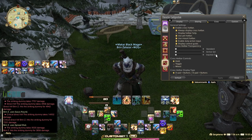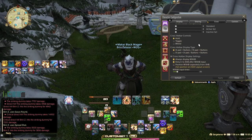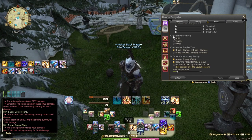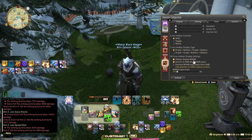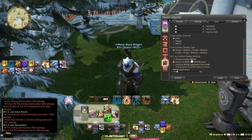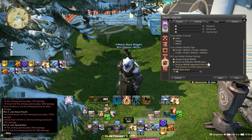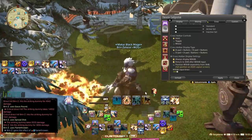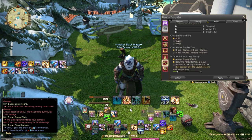Pet hotbars are on, use mount hotbar, enable duty action input, and display control guide are available. I'm in hold mode, but for accessibility you can use toggle or mix — just find what's most comfortable. You will lose access to the expanded cross hotbar in some modes. Holding left trigger then right trigger brings up hotbar 2 and hotbar 7. I also have 'always display the W cross hotbar' enabled, and 'return to cross hotbar after W cross hotbar input' — I recommend using the expanded cross hotbar for one-off action items like buffs you don't use often.